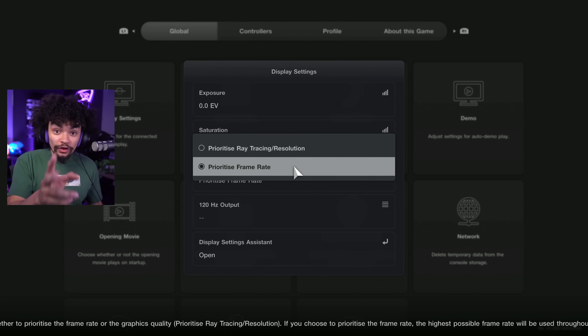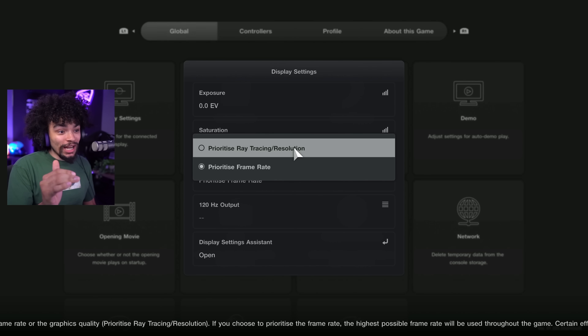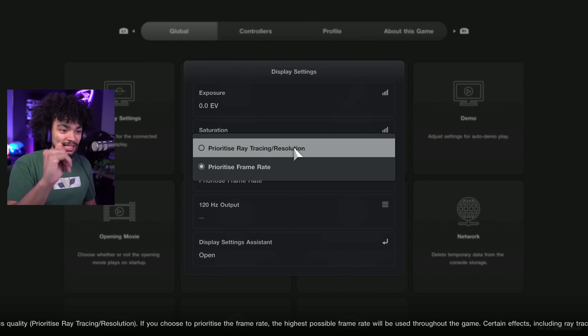By the time you actually get your Pro, it may be different — they may lock some of these settings. But I think it's a really good idea of the performance of this thing because, in case you don't know, the PlayStation 5 Pro essentially is a GPU improvement. There's not really any change in terms of CPU, which leaves a lot of frames on the table for a lot of games. So you've got two options: prioritize framerate, and prioritize ray tracing slash resolution. Pretty self-explanatory, and both of these settings you're going to max out on the PlayStation 5 Pro.